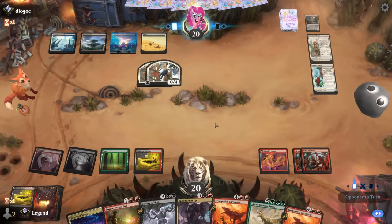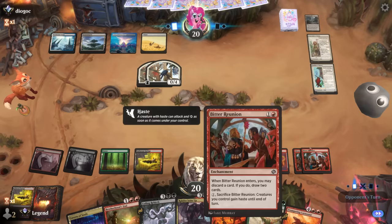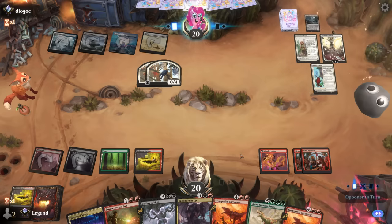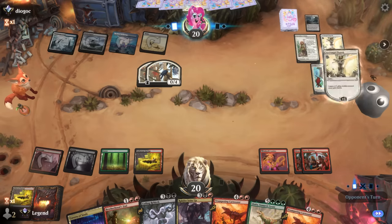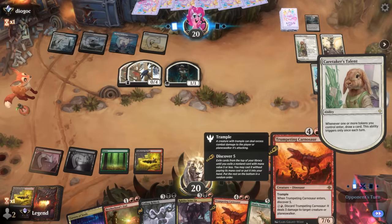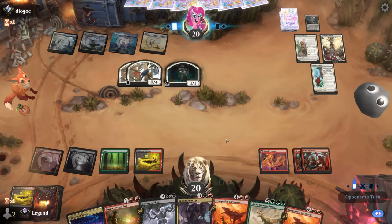We don't have a way to give creatures haste except Bitter Triumph if we wait until six mana. Opponent taps out for Archangel Elspeth — the coast is clear. Hoping Carnosaur's discover hits the Hatcher.